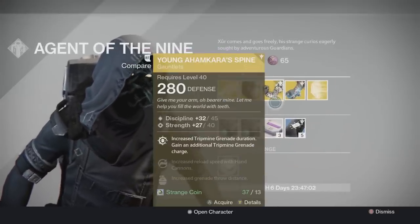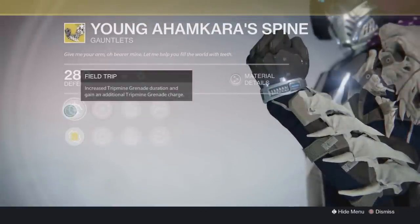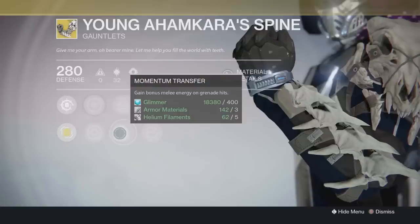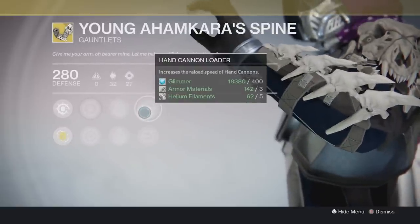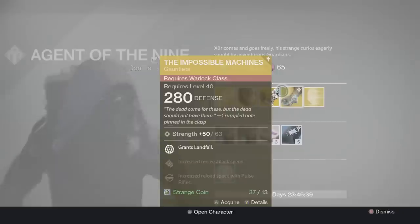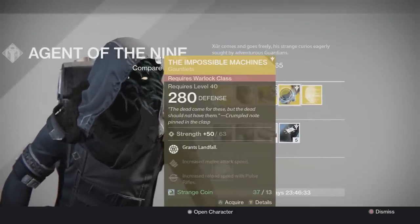Up next I have for you guys Young Ahamkara's Spine. These gauntlets have been changed up quite a bit since Year 1 — you can actually now carry two trip mines, not just one, and yes, those bad boys are stackable. It also has increased discipline, increased strength, Momentum Transfer — gain bonus melee energy on grenade hits — which is a pretty good combination. It also has Fastball, which increases grenade throw distance, and hand cannon loader and sniper rifle loader. They are some great gauntlets in Year 2. Come on now — two trip mines? One was bad enough in the Crucible. Just imagine two of them. There's going to be trip mines everywhere.